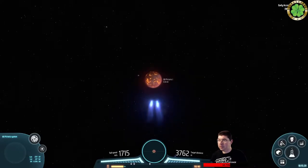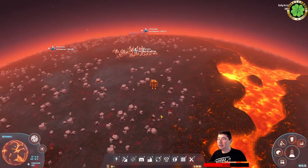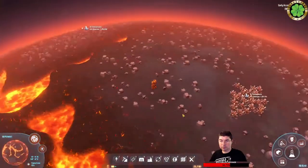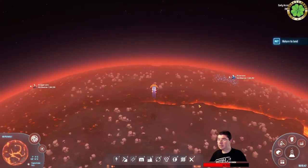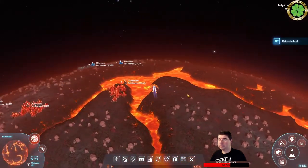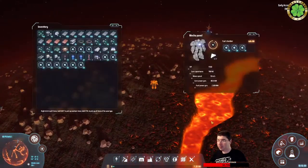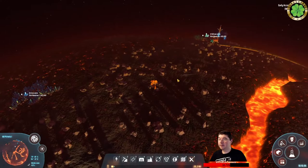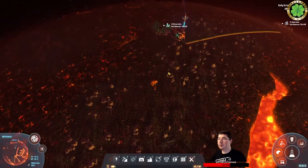Lucky you cannot fall in lava. This planet is hard to move on. I've also set up wireless power up here simply because it fills up your batteries.